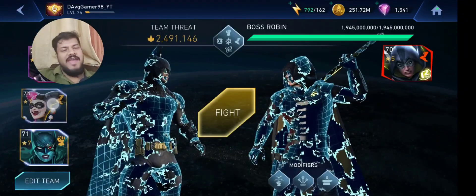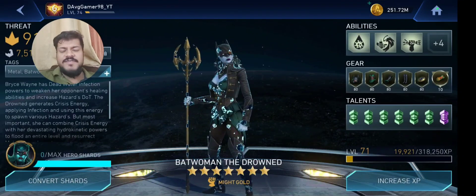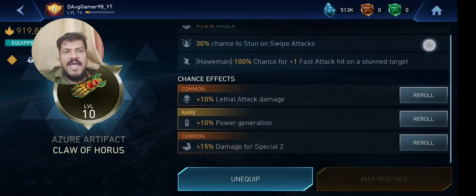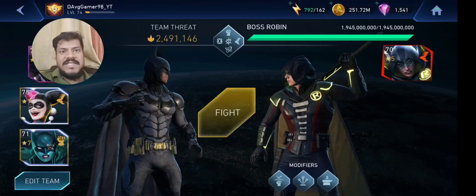What's up guys, this is your boy the Average Gamer here, back with another video. In this video we are gonna try a very interesting team with an Azure artifact - the Claw of Horus - and what we're gonna do is use Batwoman the Drowned with Heartbreaker Harley Quinn.